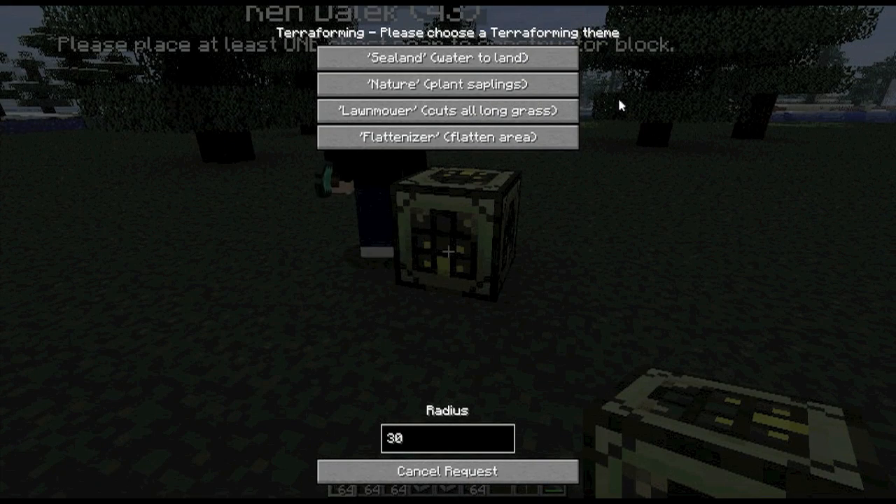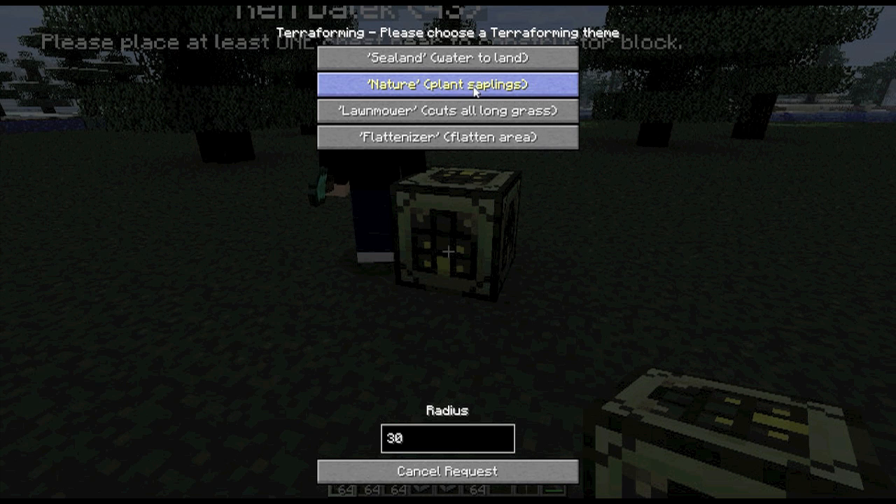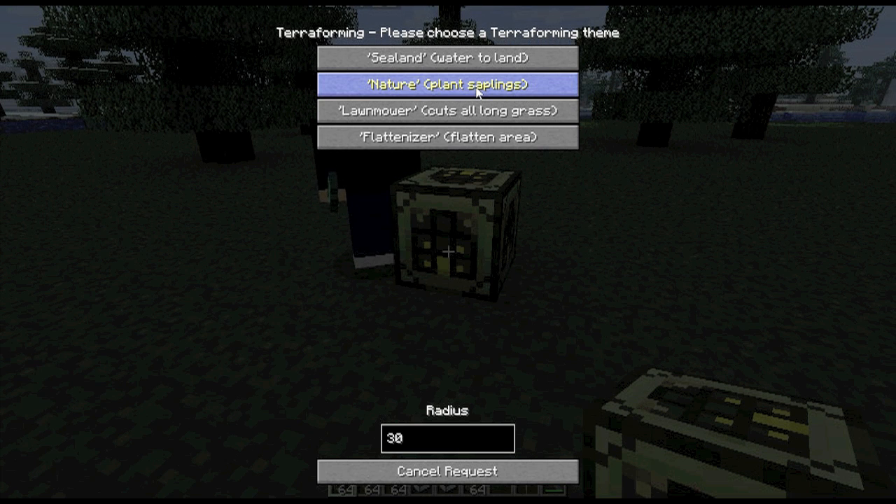The second type of terraforming is Nature, which is basically just planting saplings. Whereas you'd put dirt in the chest before, you put in tree saplings. You can put a variety of different trees in, or just stick to one particular type — it's up to you. Just cram them in and they'll plant trees all over the place. You can stop it halfway through or when you've got enough trees — it gets quite dense if you let it run to 100%. You just decide the radius you want to affect and click it and away it goes. Same with the lawnmower — nothing's required in the chest for that, but you do need to place the chest down. The lawnmower will just cut all the long grass down.